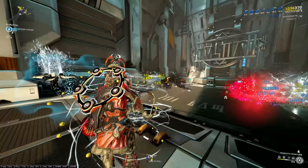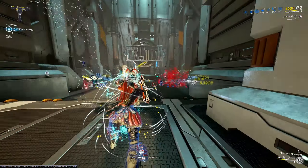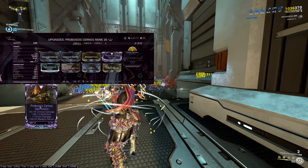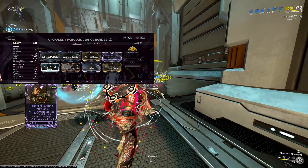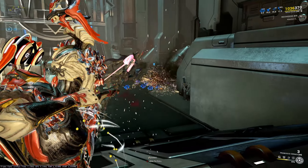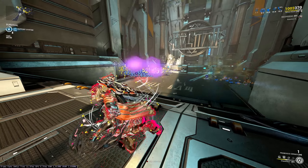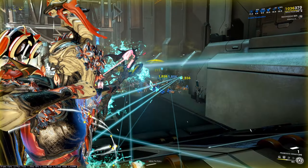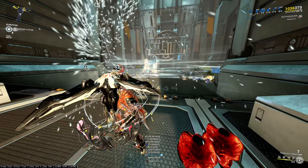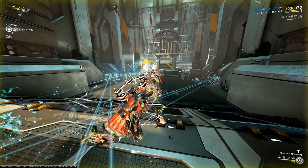As you can see, this is a Corpus tile. These guys don't really do much damage to us, and enemies take double damage from the fourth ability. You're just sitting here chilling, firing whatever your preferred weapon is. Right now I'm using the Proboscis Cernos — it's just a regular Proboscis Cernos build. I can show it out there for people that are interested, but this video is focused around Nova. Usually you don't even need a weapon, because your team is going to do everything.